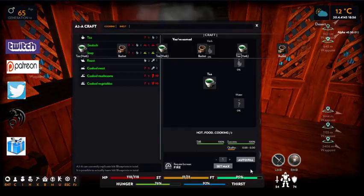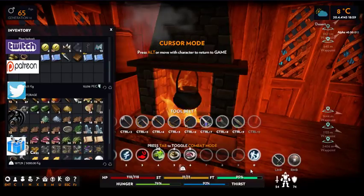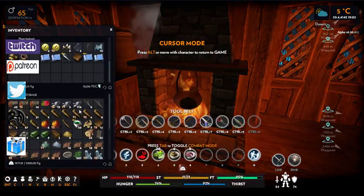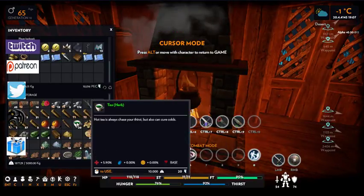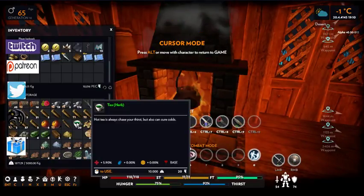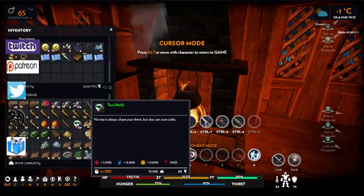And there you go. Press X and then press I to check your inventory. Look for your herbal tea — you'll see a base of 5.90 percent. That's because I've used my skills to grow the garlic, so I've got good quality garlic giving me good quality herbal tea.